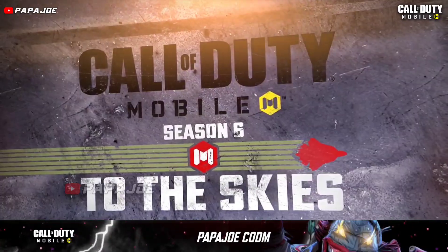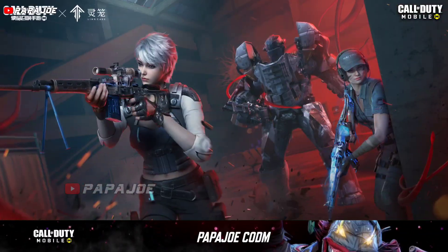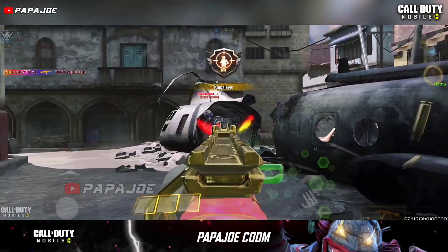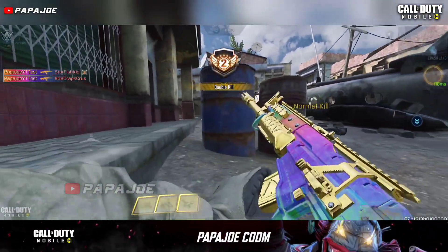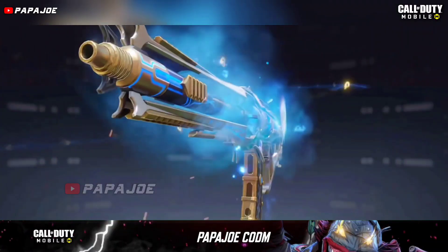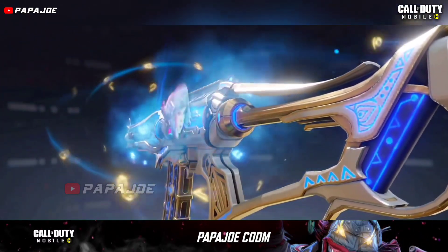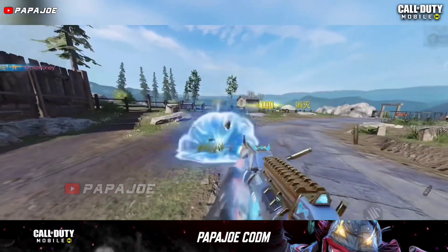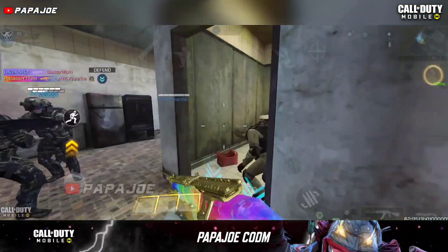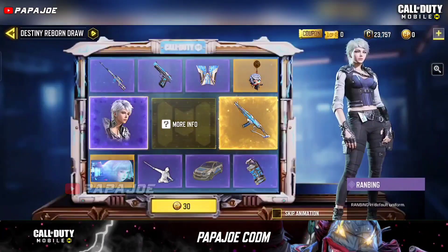After the new Season 6 To the Skies was released, the Chinese version announced a new collaboration which I already shared in some videos on my channel. The highlight of the new collaboration is the Destiny Reborn Lucky Draw, which includes the brand new Ranbing character, a nice new legendary skin for the AK117 and other interesting rewards. Many assumed this collaboration was created only for the Chinese version, but recently Garena also announced and released the Destiny Reborn Lucky Draw.